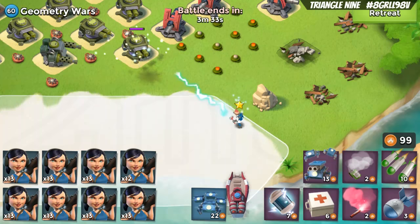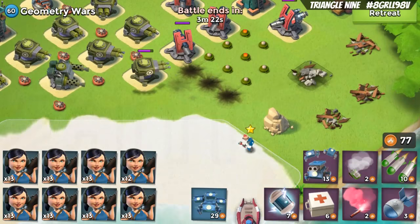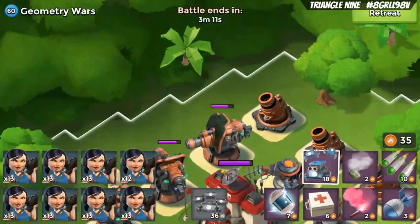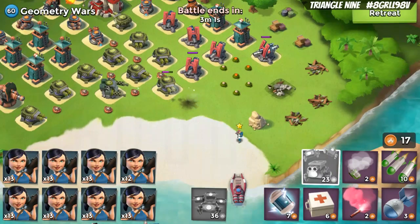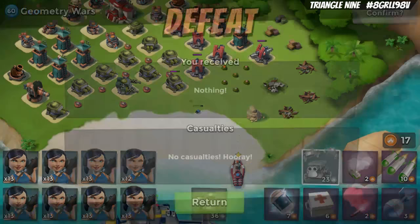Once you get the Critter Swarm upgraded, level one throws 8 critters, level two throws 10, level three throws 12, level four throws 14, and level five throws 16. That said, this ability isn't terribly useful unless you're low level and don't have critters yet. If you do have critters, you can place them wherever you want instead of just dropping them right in front of her. I'm not a big fan — skip it unless you're HQ level 18 and below. It's a waste of GBE.